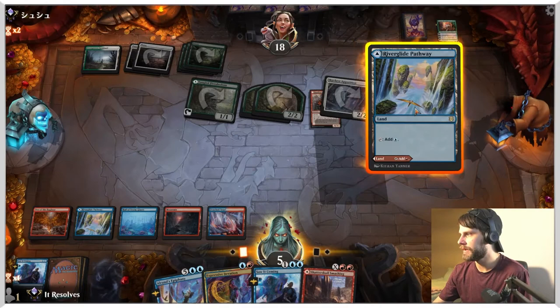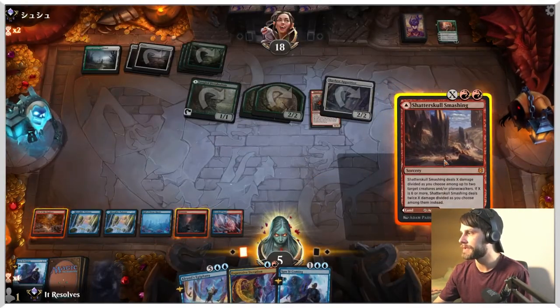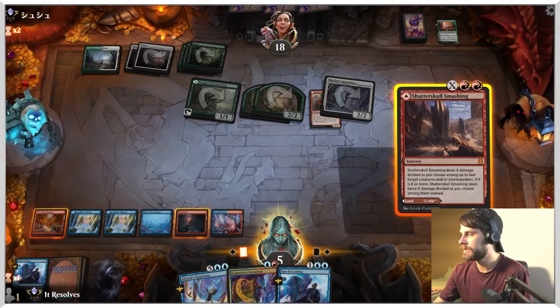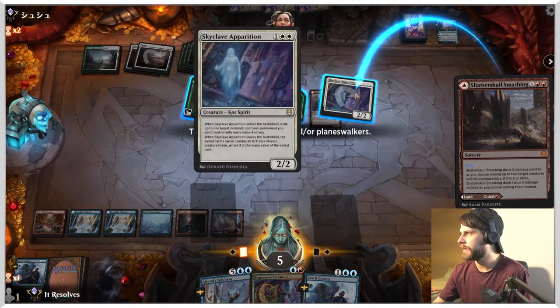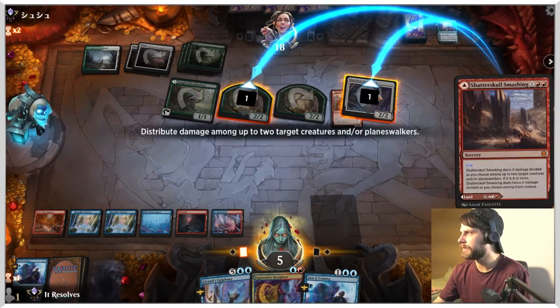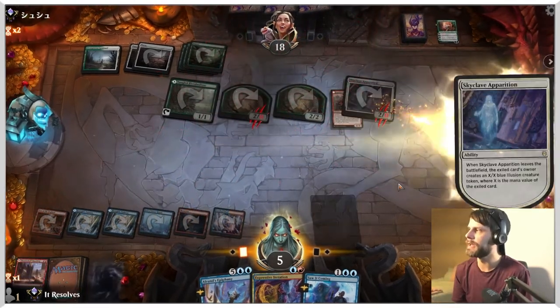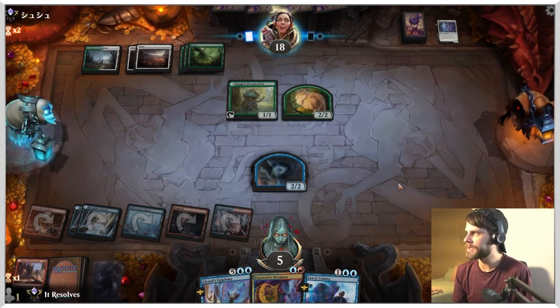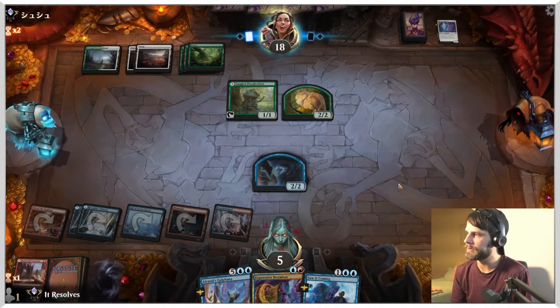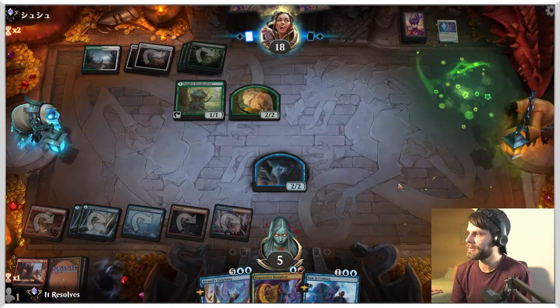There is a land, so let's do that. We can do this for four. We're going to deal damage here and here, which gives us a 2/2 back — just means we can block if we need to. It's not necessarily a great play but I think it's the best we have. Another Reidane. Three, four, five, six — if we draw a land we can actually take an extra turn here, that would be very helpful.